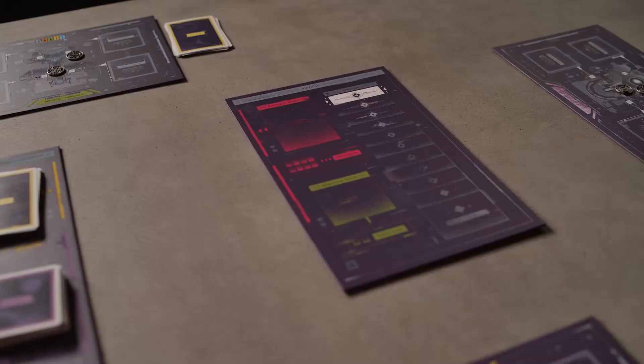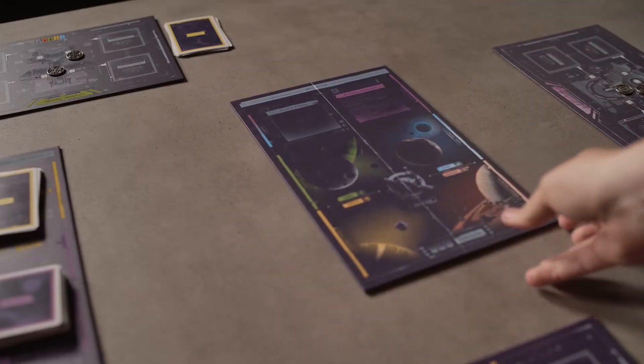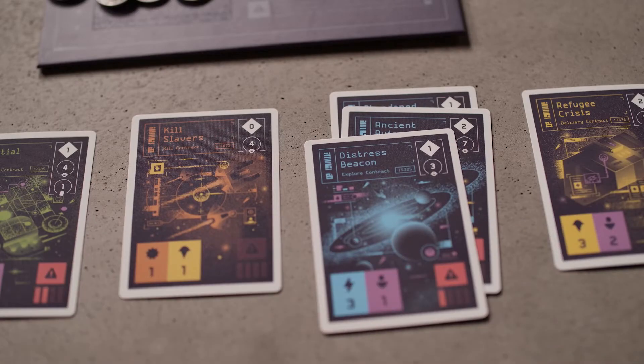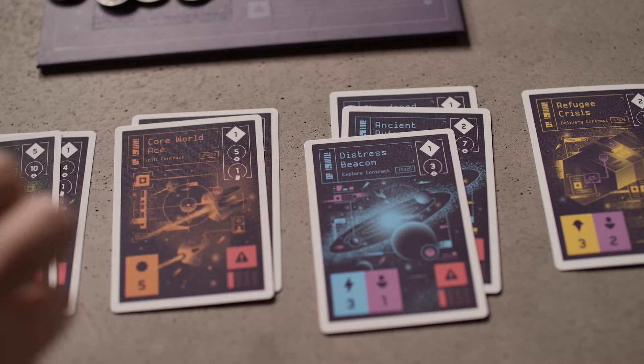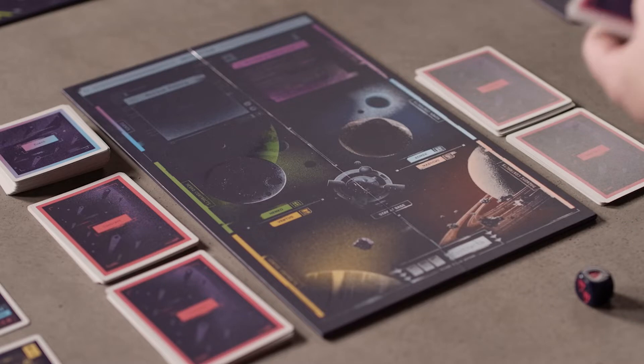To begin, start by setting up the base game of Moonrakers as you would normally, but with the following exceptions. Return the dispatch board to the box and replace it with a new navigation board. Then shuffle the event deck and place it to the left of the board. Gather all contracts from the base game and any other expansions you might be playing with, and separate them into four separate decks based on their primary color. Shuffle and place each deck next to the slot that matches its color on the navigation board.